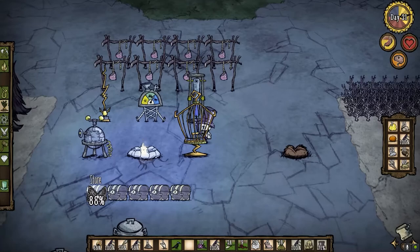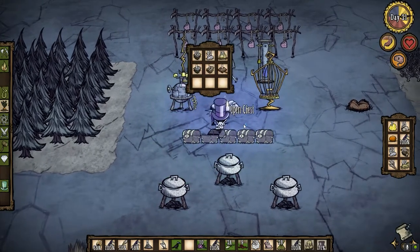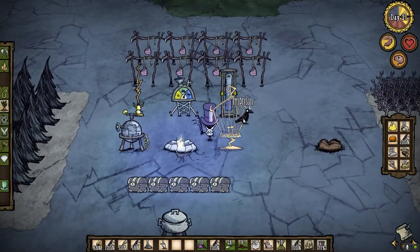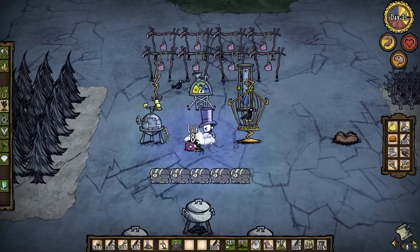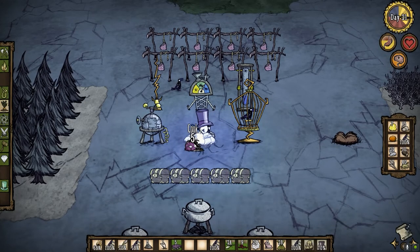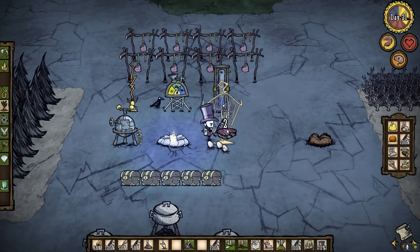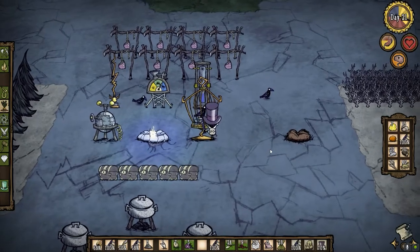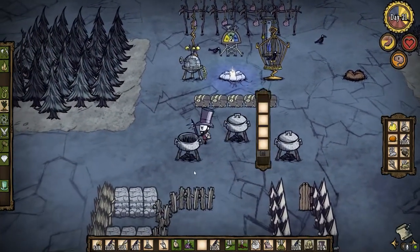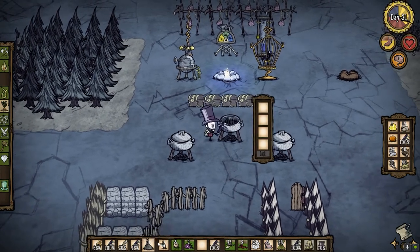So we can cook up this koalifant trunk. We'll put the trap up for now — we only need the one bird right now. Let's move these signs to this one. Let's cook up all of this meat, or most of it. That should work. Get some eggs going here. I kind of wish I hadn't put all that stuff as jerky. I can hunt some tall birds, I think.